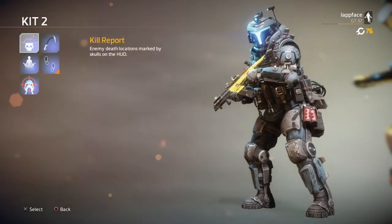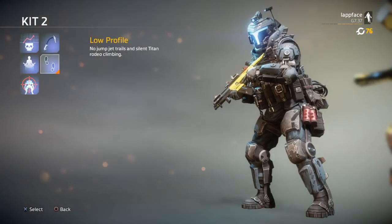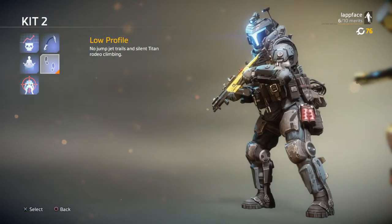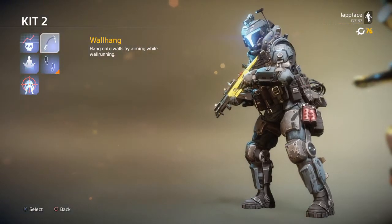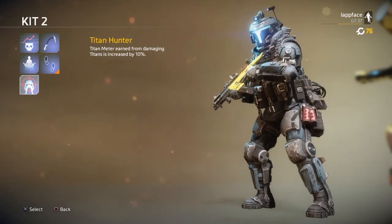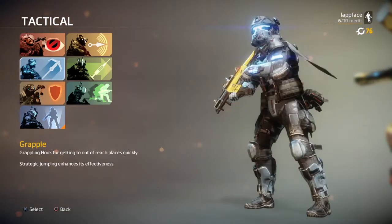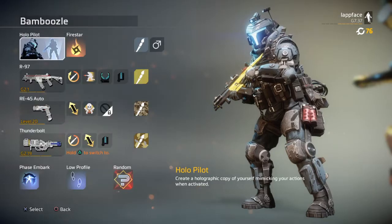For Kit 2, Kill Report is okay if you want to hunt people, but compared to Low Profile and Titan Hunter, they are the best. Low Profile means silent hunting — if you're rodeo climbing a Titan, they won't know until the last second. Wall Hang and Hover are not very good because you're very vulnerable. Titan Hunter gives you your Titan quicker when you damage enemy Titans. Try everything, and see what you like — even if you don't like it, just get used to it.